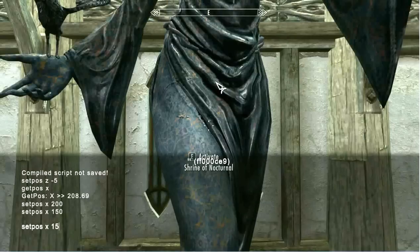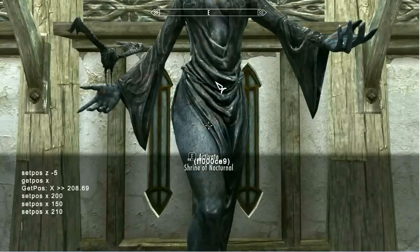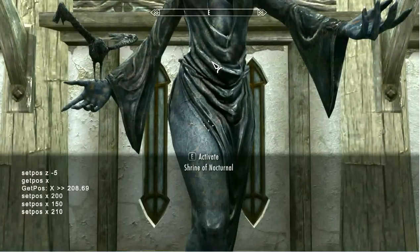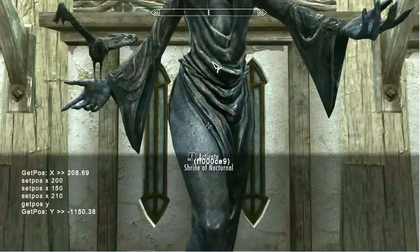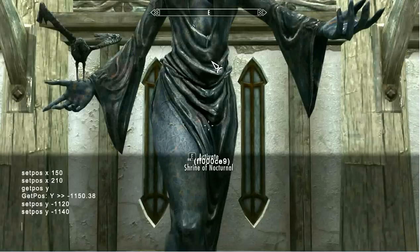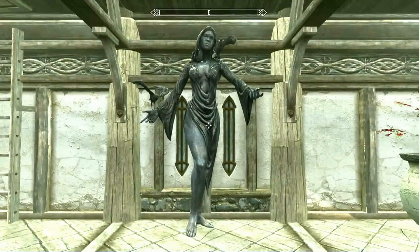Set position X to 150 — it's much closer — so we're going to go to 210. I'm going to need to step back a little bit and see how close it is to the wall. It's pretty close to the wall, so we're going to change the Y position of this object slightly left. Get position Y — it shows us negative 1150. We're going to set position Y to negative 1120. It's moved far to the left, so set position Y to negative 1140. That's actually a pretty good position.